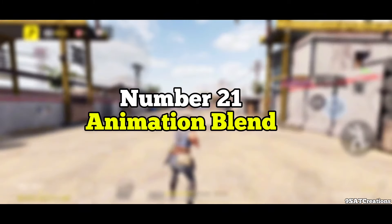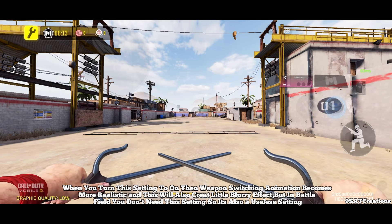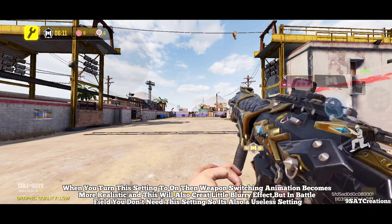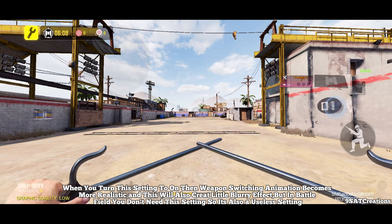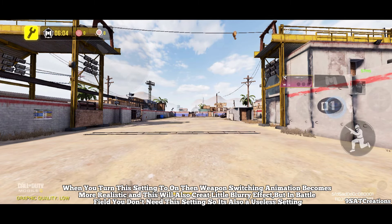Number 21: Animation Blend. When you turn this setting to on, weapon switching animation becomes more realistic and creates a slight blurry effect. But in a battlefield situation, you don't need this setting, so it's also a useless setting.